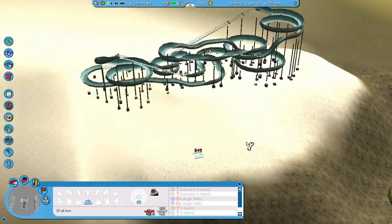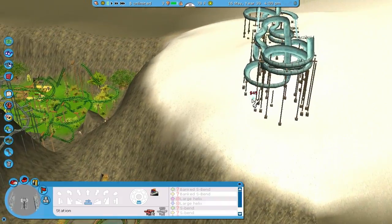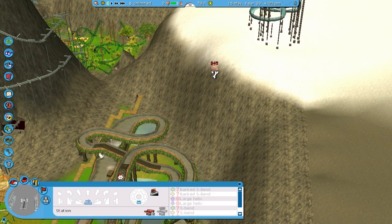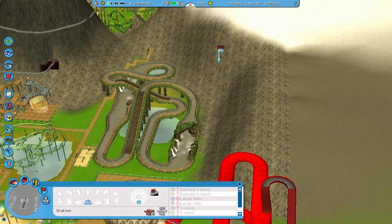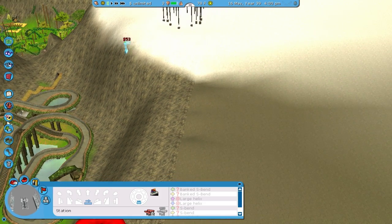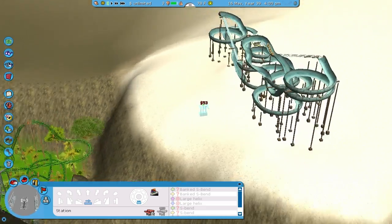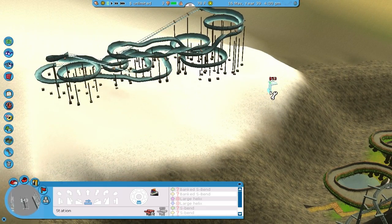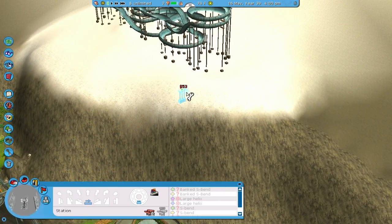Alpine coaster. I don't even know where to start this thing. The angle is pretty important too on which way the station's facing. Unless I do it like this and just have the carts come around maybe. That might work. And then maybe I'll start it like this. Okay, my brain's kind of functioning now. This might work. I should probably raise this a little more — not too much more, that's about good.